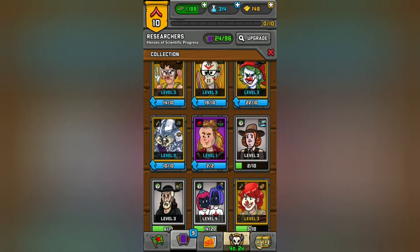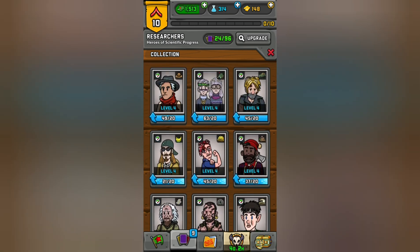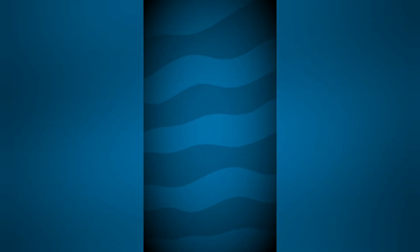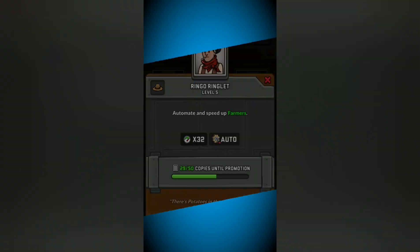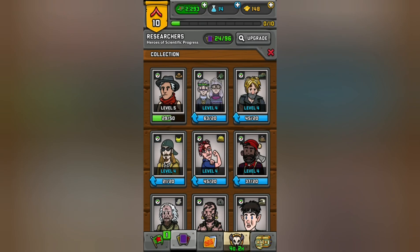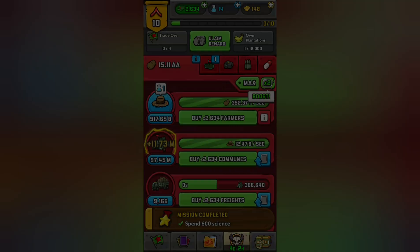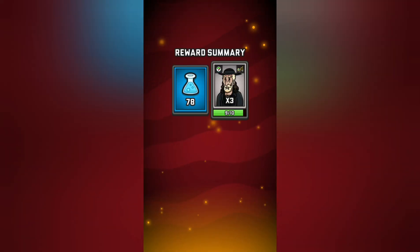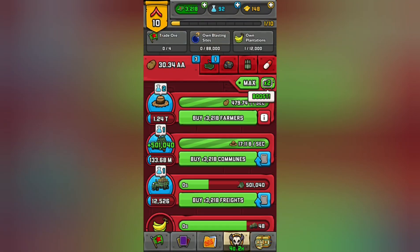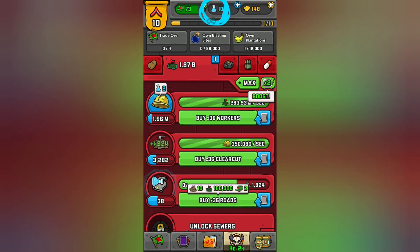What's important right now to upgrade? These guys have been here for years. Let's make our farmers faster — I'd like some more potatoes. Times 32. Now we claim our capsule, which is where we get all our stuff from, including cards. Then we claim our sciences, buy some clear cut, and buy some roads.